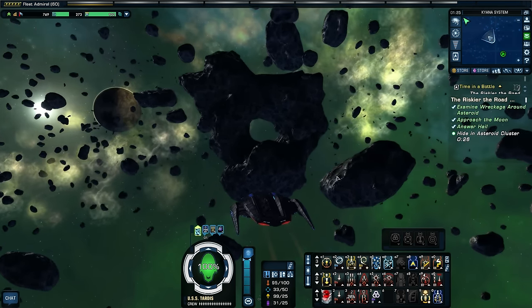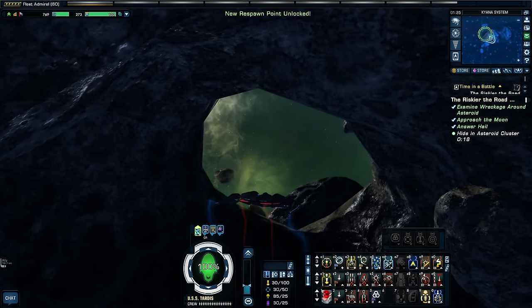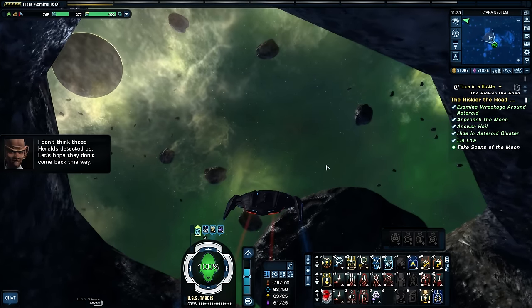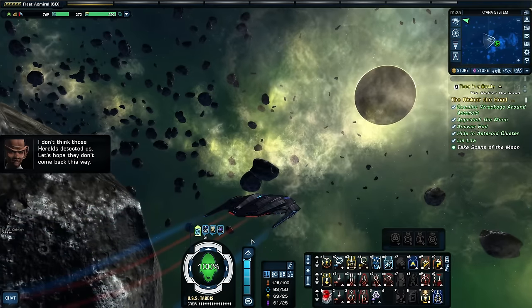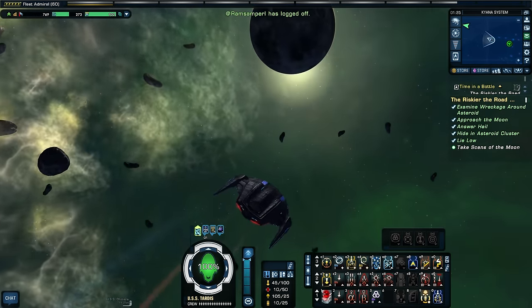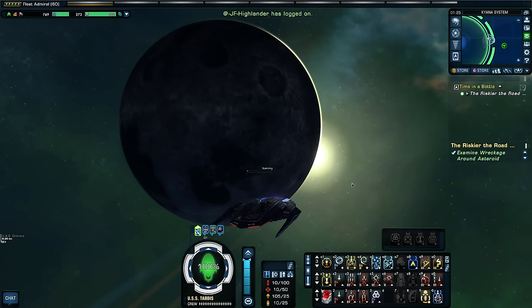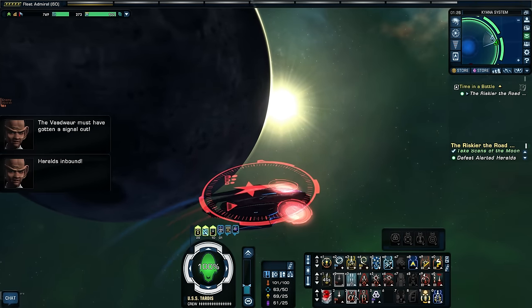We've got a time limit. Hide in asteroid cluster. Heralds! That's more than Vaadwar — they must be looking for that Vaadwar patrol. I don't think those Heralds detected us. Let's hope they don't come back this way. I'm okay for a Herald fight — I don't mind one. The Vaadwar must have gotten a signal out.